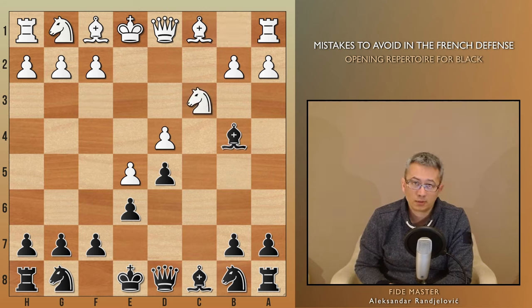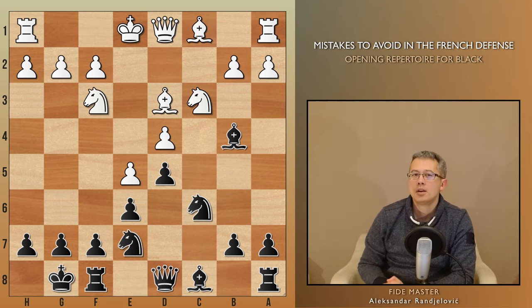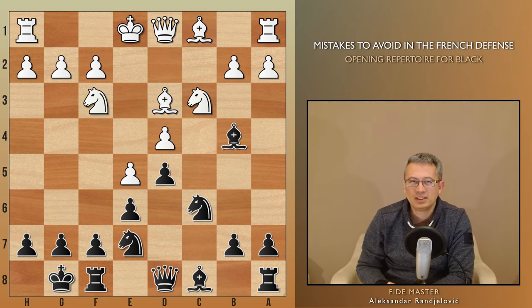The game continued with both sides developing their pieces, and then black castled. White's minor pieces are much more active compared to black's, with the deceptive activity of the bishop on b4. The only well-placed piece for black is their c6 knight. In such positions, one needs to be cautious and sense the danger before it's too late. Unfortunately for black, castling was a critical and final mistake.